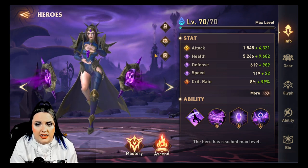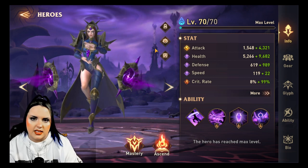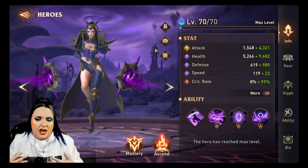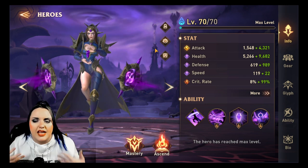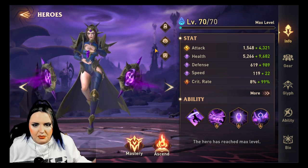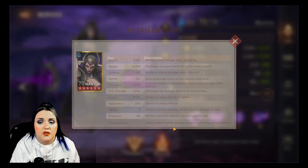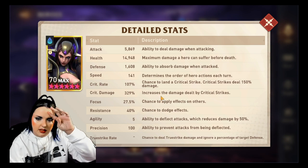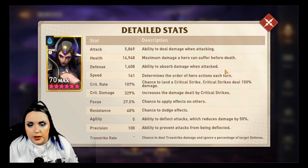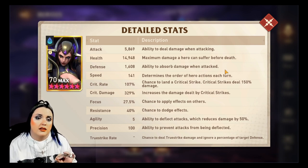I'm going to go over what stats you need and also the gear sets you should be using — sets you can use for a long time. I want you to not waste your resources and get the most out of this. Not everybody can spend a lot of money, and that's okay. When you're looking at stats for offensive heroes, you want to look at attack, then crit rate, and then crit damage. Those three stats are what's going to help you deal a lot of damage.